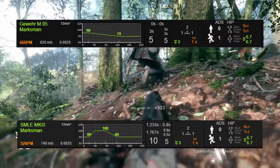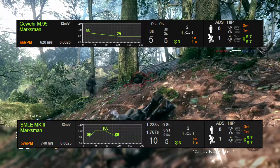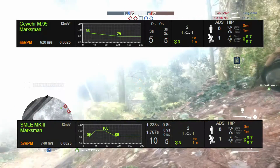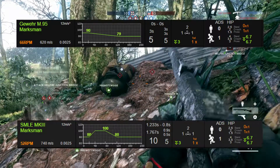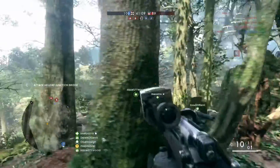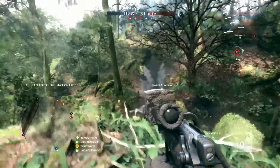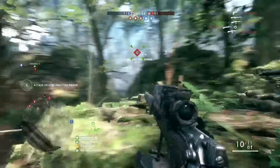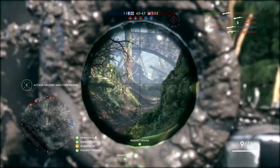Headshots are included in the sweet spot mechanic, but ranges vary depending on the weapon. The SMLE has a sweet spot range whereas the Gewehr M95 does not, meaning the M95 cannot one-shot kill to the torso. Notably, the sweet spot doesn't start from 0 meters — it works its way up at a certain distance and then back down again, which is unrealistic, but the SMLE hitting harder than the Gewehr M95 is realistic.